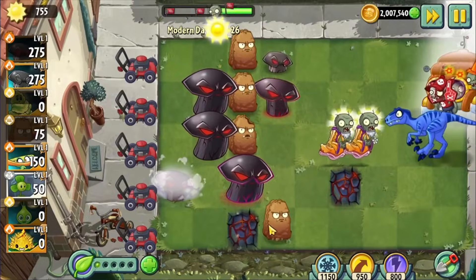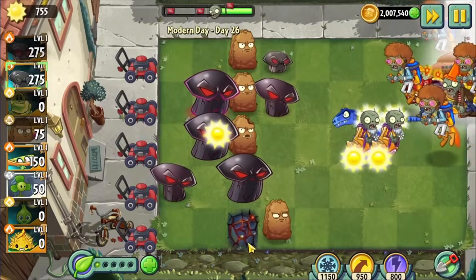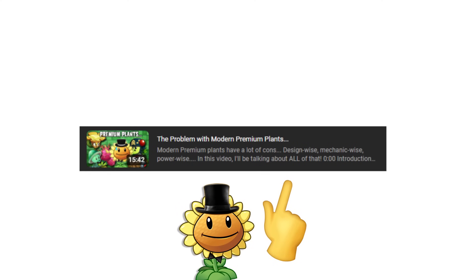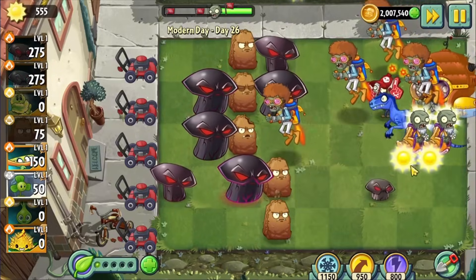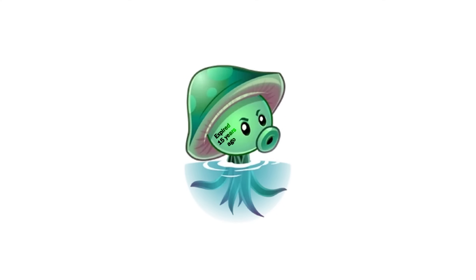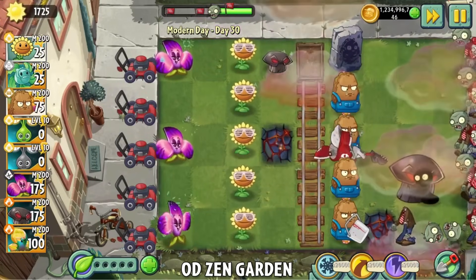But these newer plants — Ice Shroom, Gatling Pea, Skirty Shroom, Sea Shroom, Doom Shroom — they don't really have a purpose. Like mentioned in my previous video, the only purpose I can possibly think of is nostalgia. These plants are coming out way too late; in a way, they've expired by now. If you're going to release these plants, they should've come out years ago rather than now.